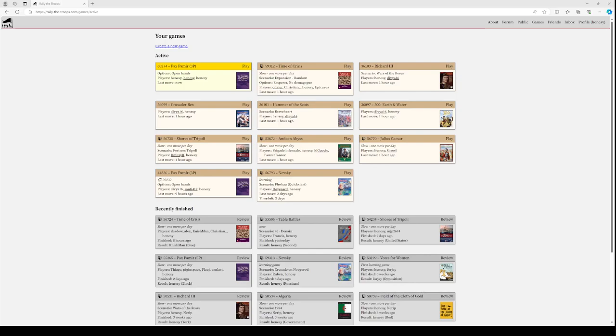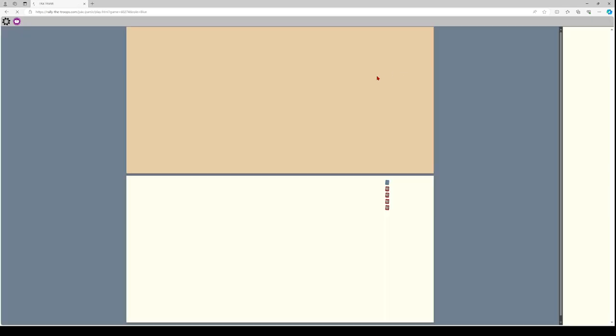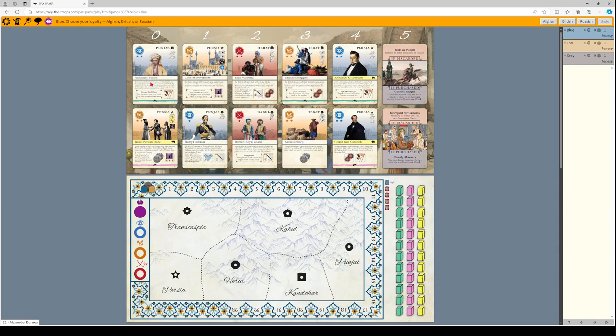We're going to learn how to play PAX Pamir 2nd Edition on Rally the Troops. Here we have our games tab on our tabletop. We can see our game highlighted in yellow. This game is filled with only me, so there's not much to see here. I'm going to be playing three different players and try to go over how you play it and how you win.